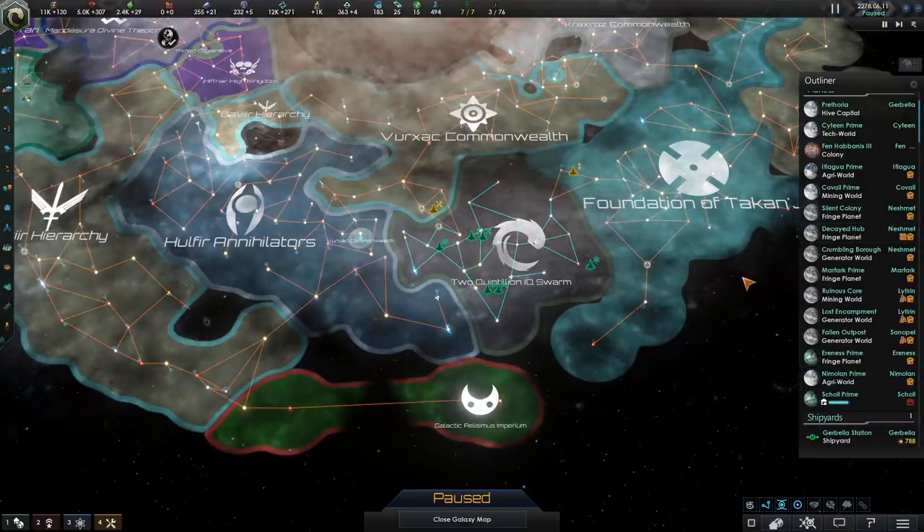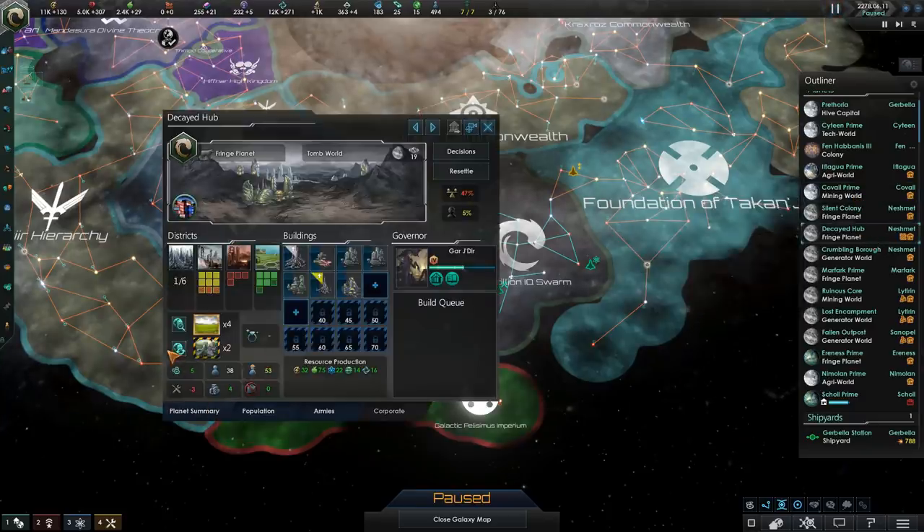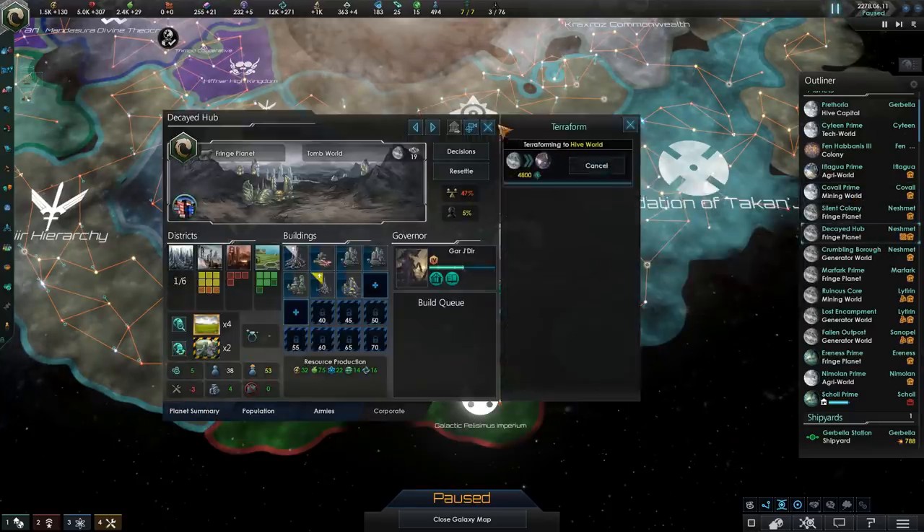Alright, at this point we can transform another world into a Hive World, so let's just go for the second largest tomb world. No big choice.